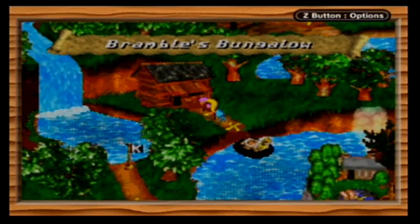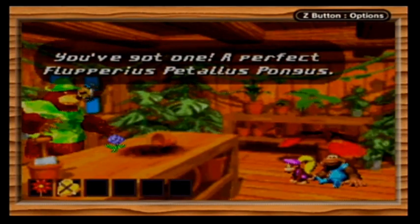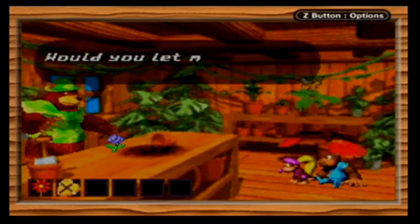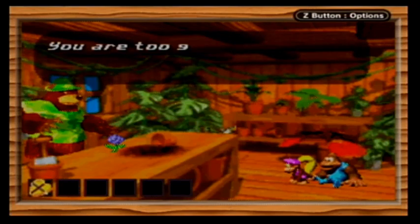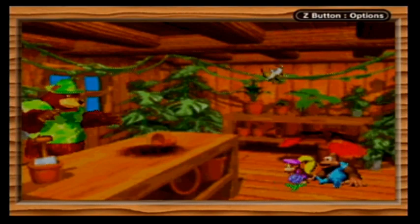And there's Bramble's Bungalow here. 'You've got one! A perfect, flipperious, patalus pungus. Would you let me have it? I'd be ever so grateful.' Yeah, sure. 'Oh, you are too generous, Collins. Here, take this beautiful rose in exchange.' Well, we got the rose. We got the chocolates - I think it's time to go back to Bachelor Bear. We know he'll be happy with those. I thought we didn't get the rose until much later in the game. Guess not.